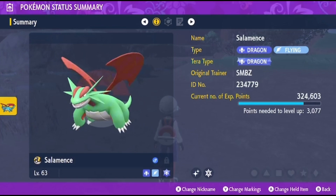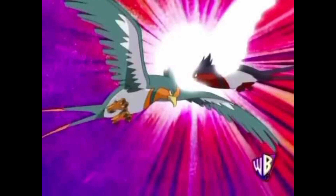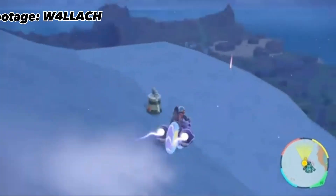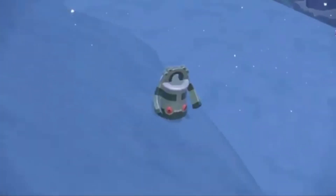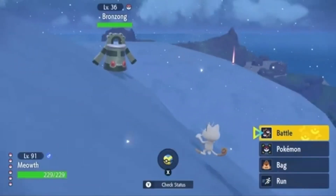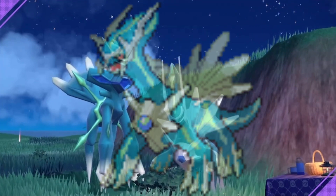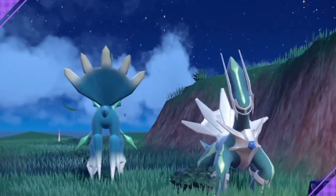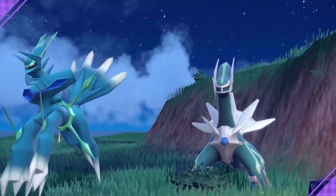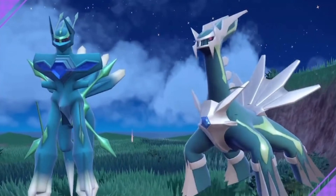Another honorable mention goes to shiny Swellow — it's like shiny Salamence, but people actually like this one. Gen 4 is a weird case, because I don't think there's any green shiny no one dislikes, except for this guy. I'll give an honorable mention to Dialga. I initially didn't like shiny Dialga, as I thought the color scheme was hideous, but once I got one for my own I appreciated it more — and this guy is a hell of a lot better than shiny Palkia.